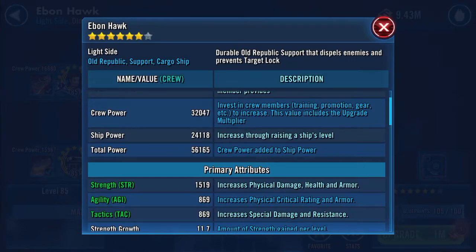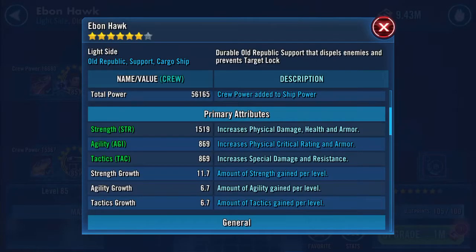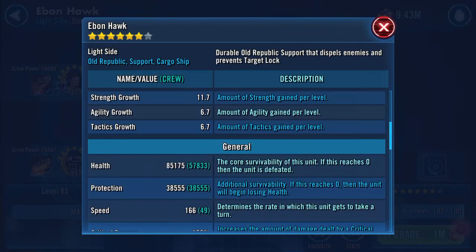There's a name for that sort of number, isn't it? It's the same both ways. I can't remember what it is — not a palindrome, is it? No. Health: 85,175. Protection: 38,555. So that's just over 123,500 combined health and protection.